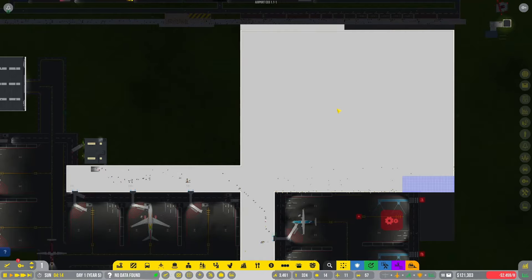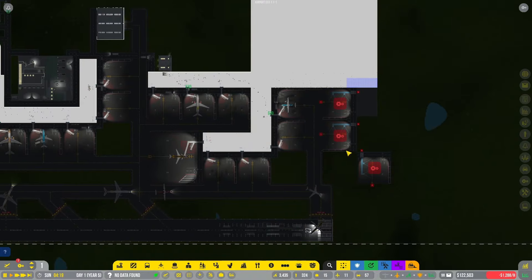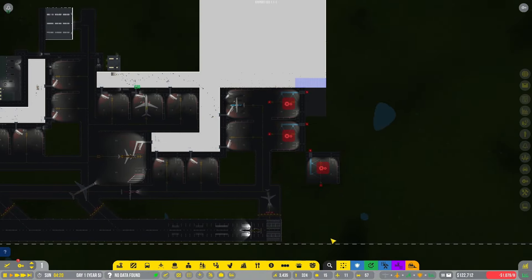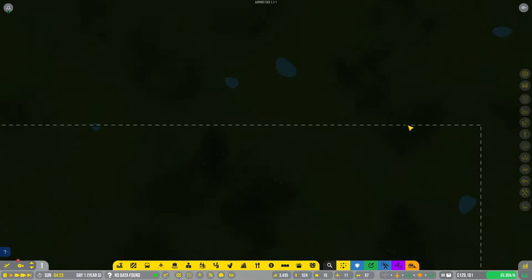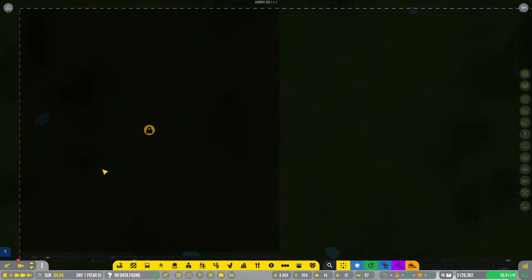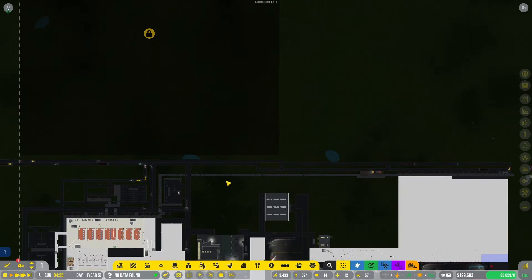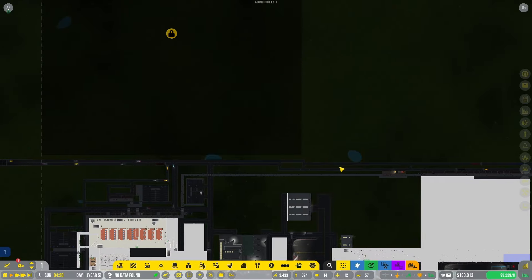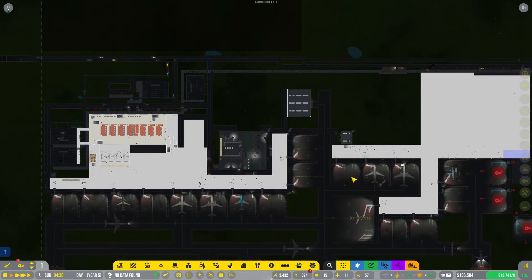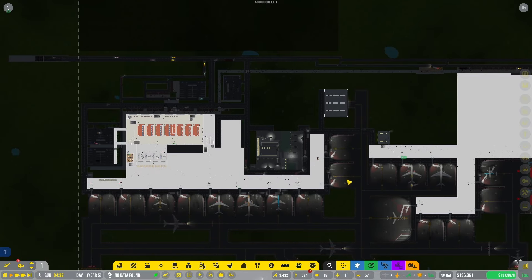What's going on everyone, Darkwater here and welcome back to Airport CEO and our recreation of the Singapore Changi Airport. We have a second floor now — between episodes while I was building the second floor, I also added a perimeter fence. It goes basically the entire perimeter; we just don't have that last tile yet. The only area that won't be fenced in is the center area with the road in and out of the airport.